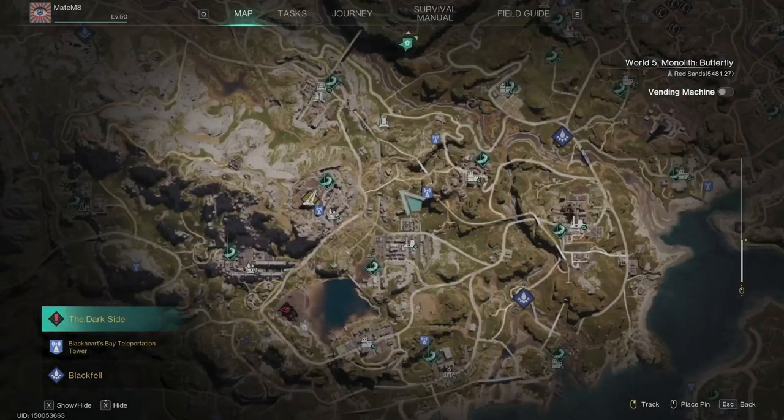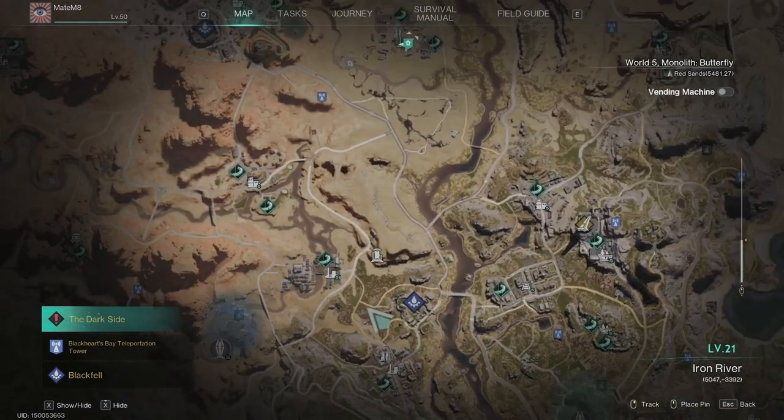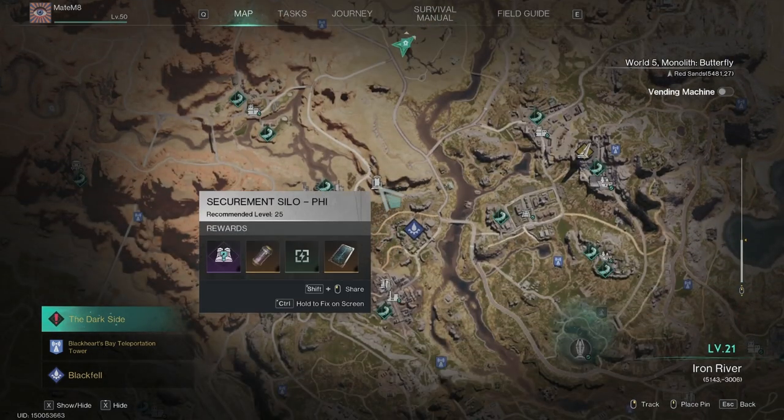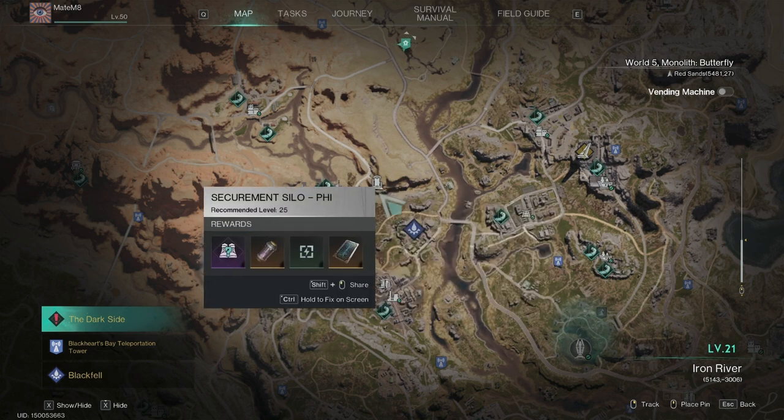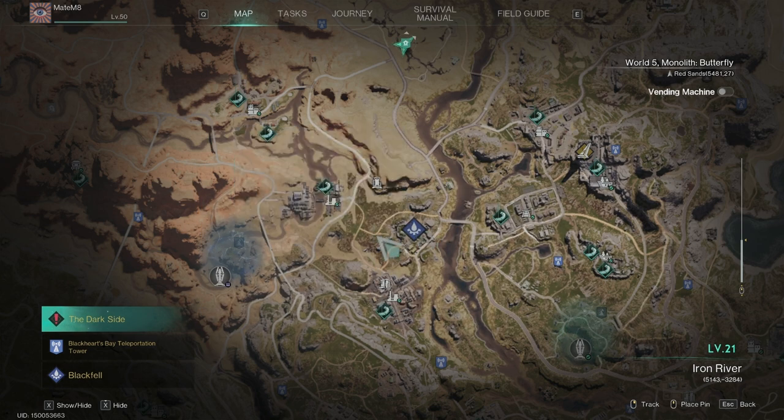Then if you move a little bit up, the next one is here — Silo Hi, it's level 25, and it has a seepage zone. It's close to the Greywater Camp.